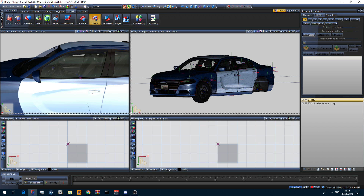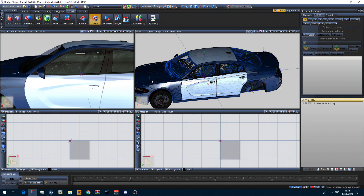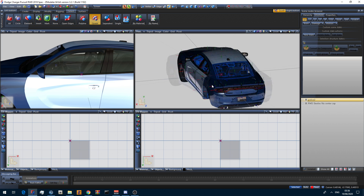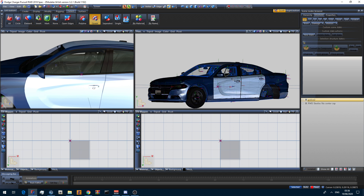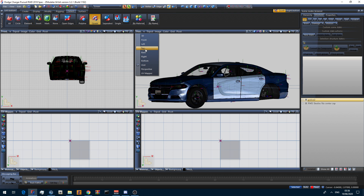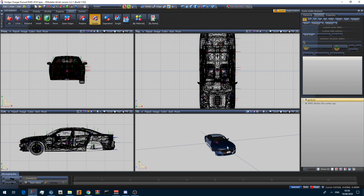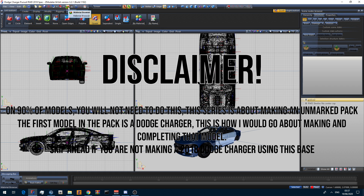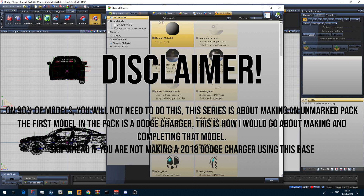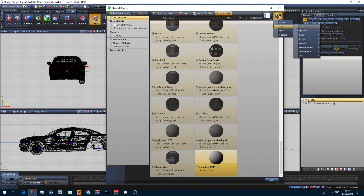This is what the model looks like. On this particular model you'll see it has two paints — the roof and doors have a different paint to the bonnet, bumper, fender, and trunk. That is because you have a primary and secondary paint on this model. You can change that. I like to set up my views as front top-left, top to the left-right, left to the bottom-left, and 3D or user on the bottom right.